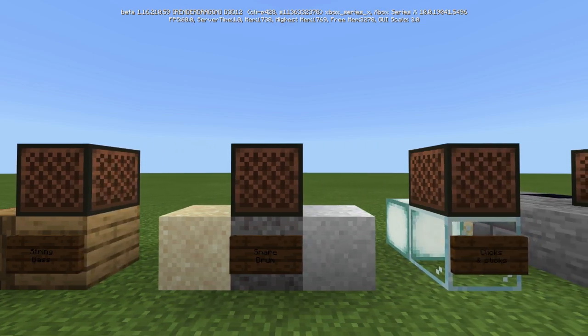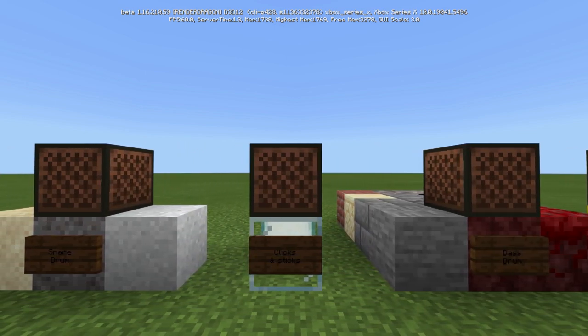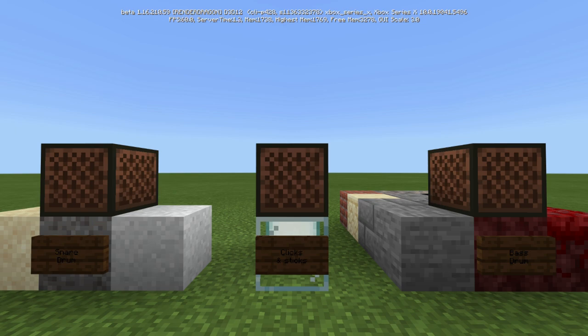Snare drum is by sand, gravel, and any of the powder concrete — that's how you get the snare drum. Clicks and sticks are by glass or by sea lanterns.